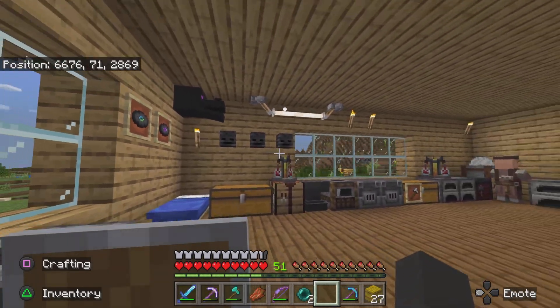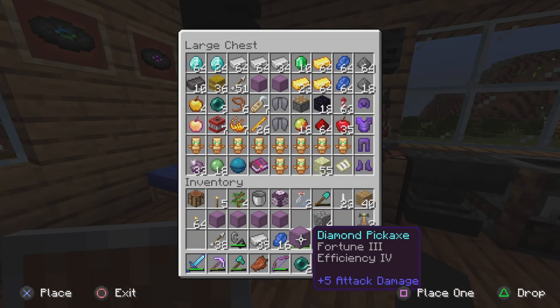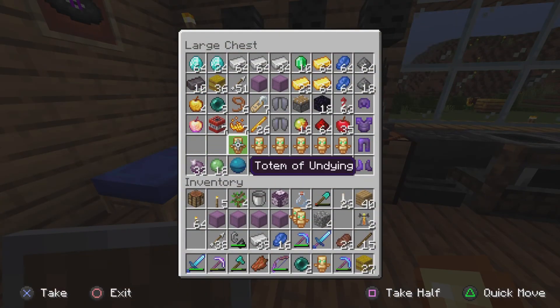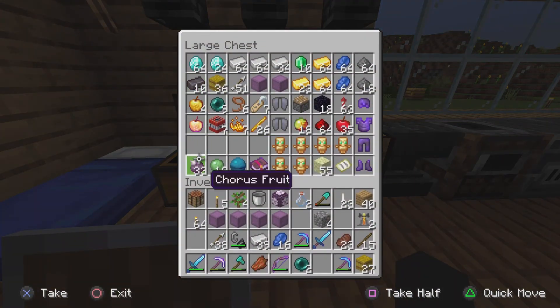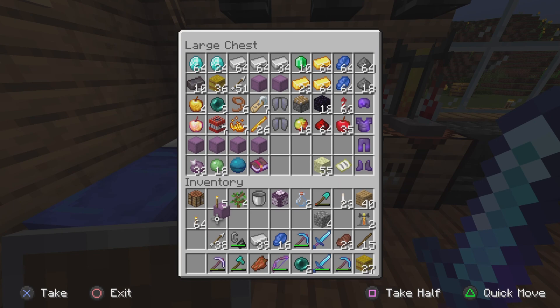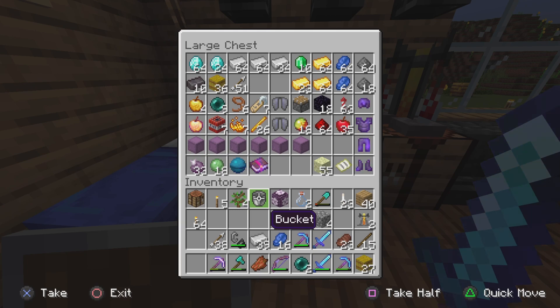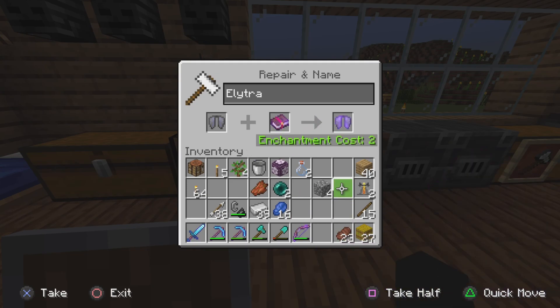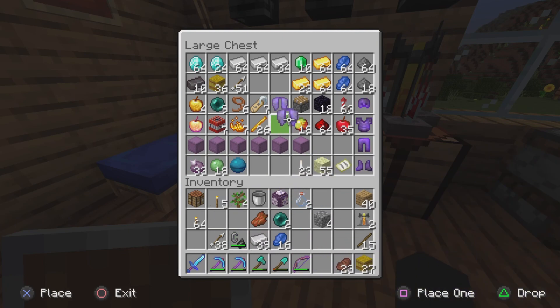I'm gonna keep it like that because I don't really care enough to change it. I'm gonna put all of these in a shulker box because they can't all be in my main chest. They're valuable enough, but the fact that they don't stack takes way too much room. Shulker boxes don't stack either but they're valuable as hell so they gotta be in my valuable chest. Oh no, my anvil broke! That was my first anvil I ever made.